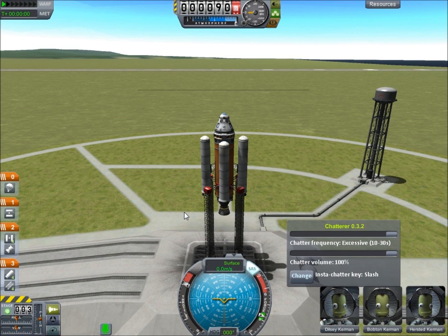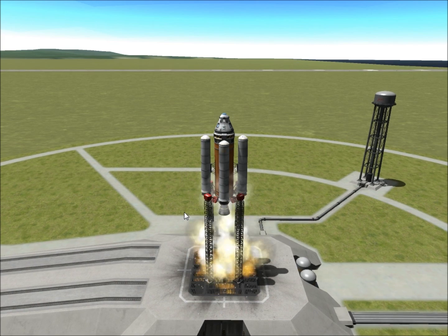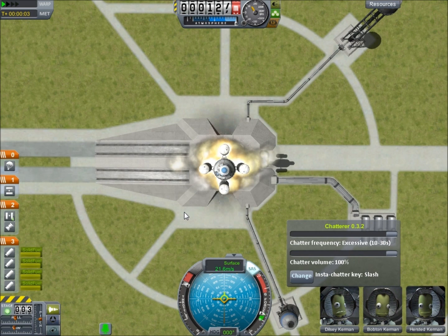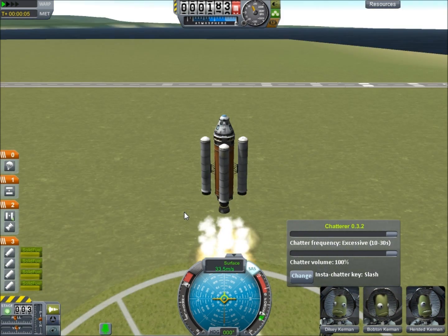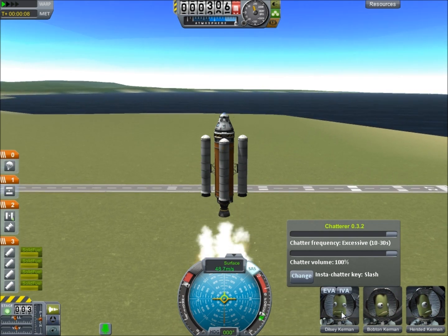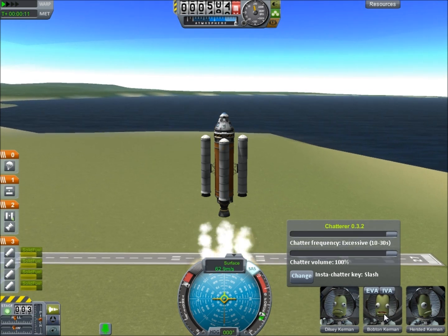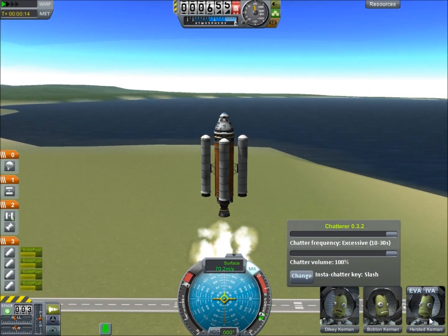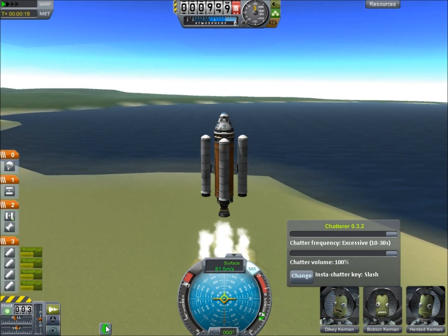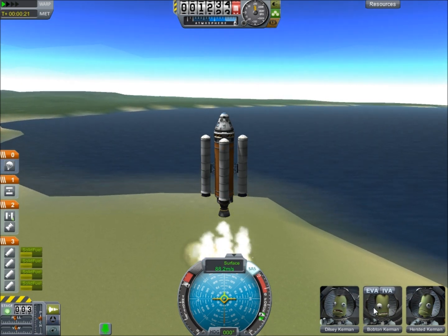Okay, liftoff in — what the hell — three, two, four. Weeeee! Are they meant to turn inwards? Yeah, I won't question the game. He doesn't really look like he's scared — he's just like, where am I? He's just more interested in seeing who's left there. We've got Disney, we've got Bobalong, and we've got Hesitate — those are their little nicknames.